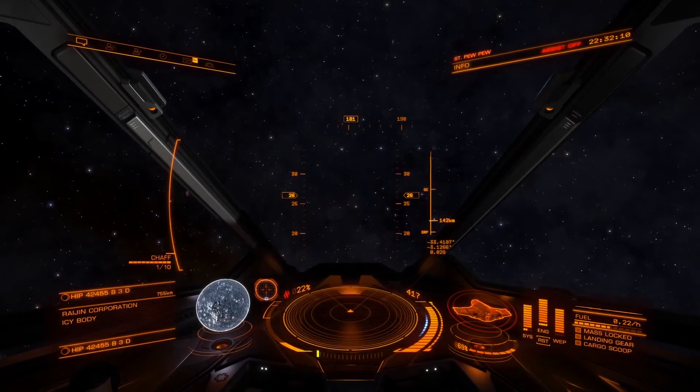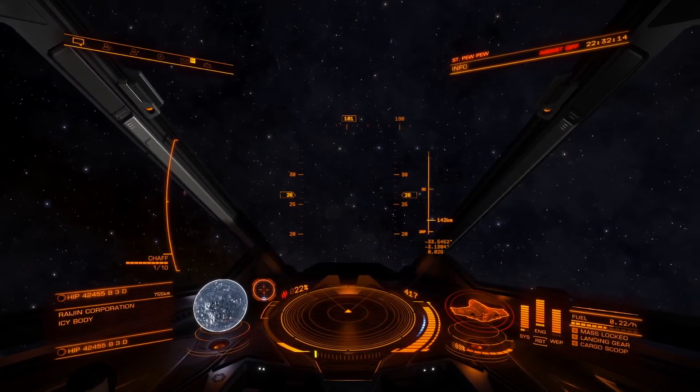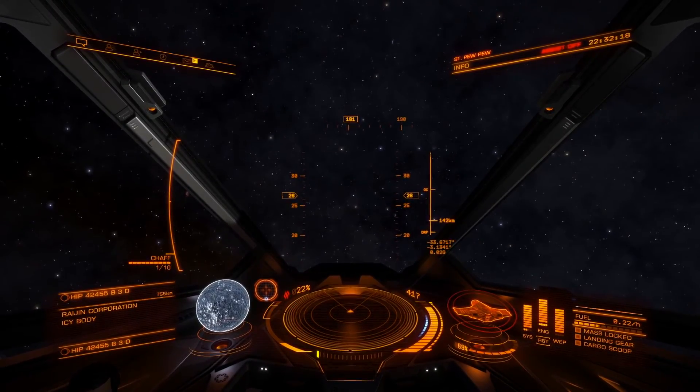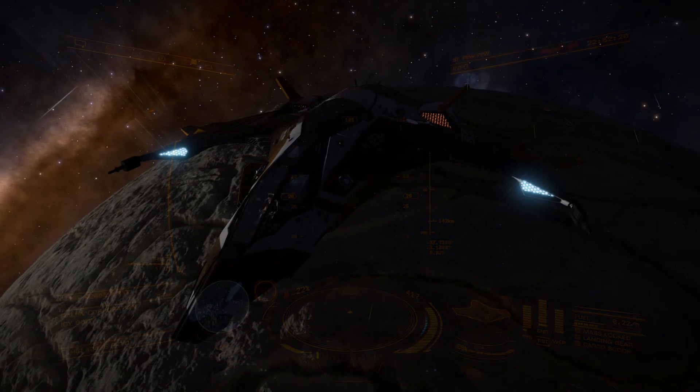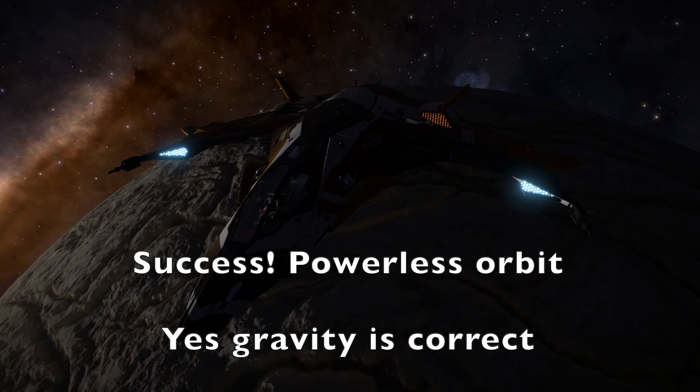That's one complete orbit, and you can see here that the velocity and the height has changed a little bit — that just tells you that I was slightly off with my parameters and I'm in an elliptical orbit. Success! Powerless orbits and gravity are in fact correct.